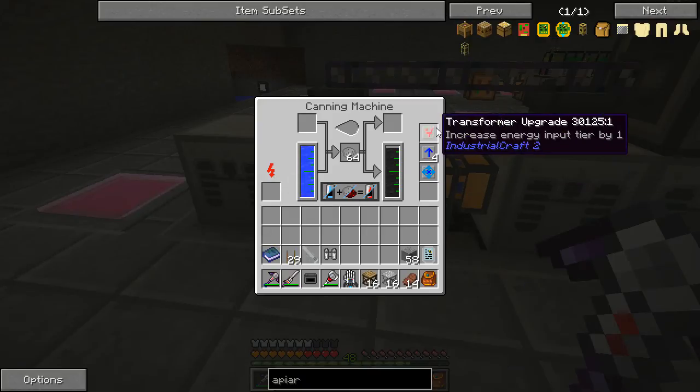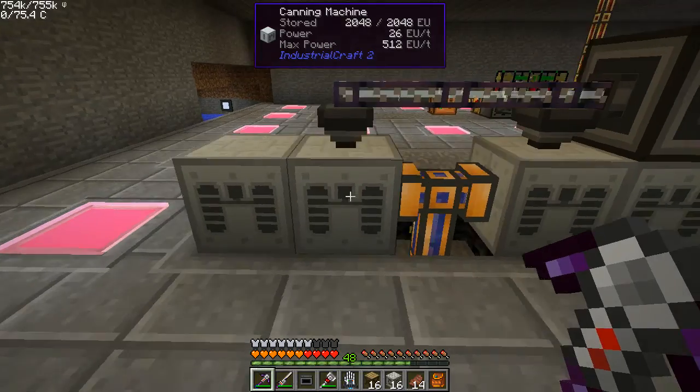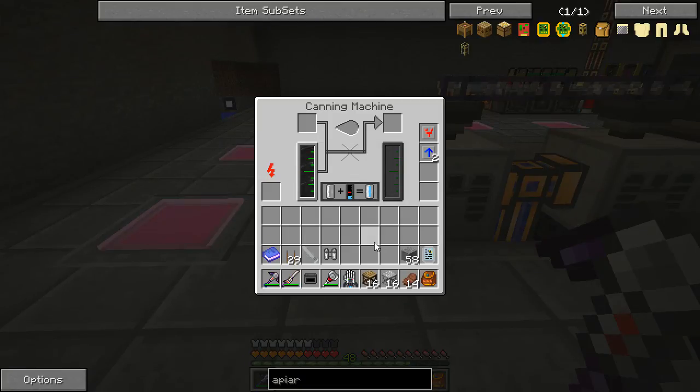I've got a few upgrades just to transform it because I run it on a higher power — an overclocker upgrade and a fluid ejector upgrade. The fluid ejector upgrade lets me put this next block right next to it, and this is set to fill cell from tank mode. This just fills with construction foam.